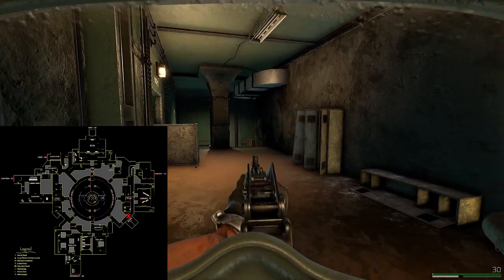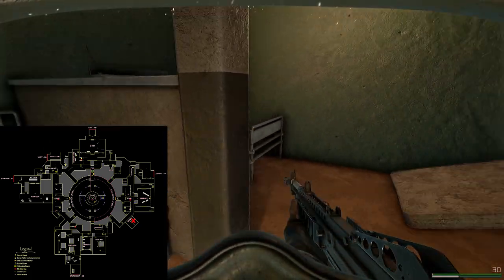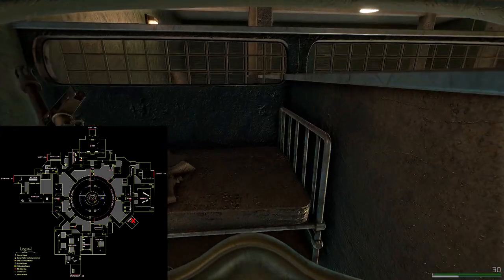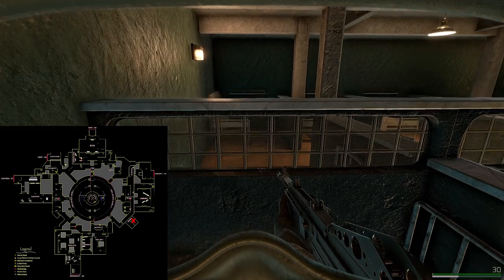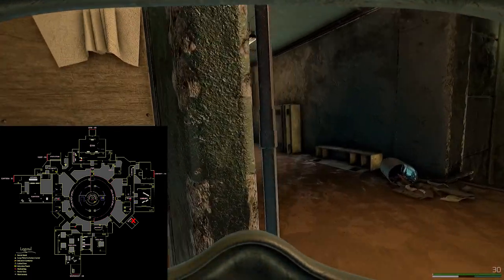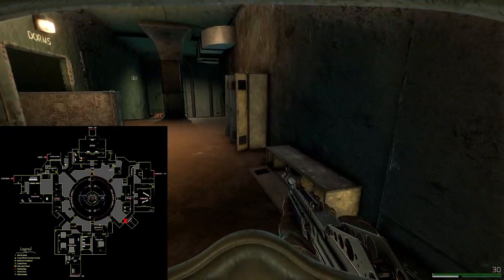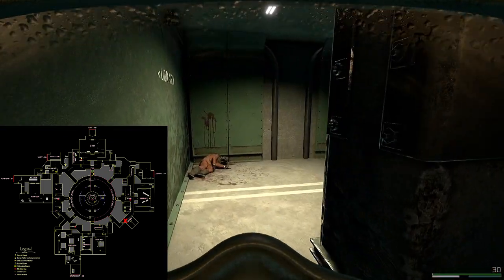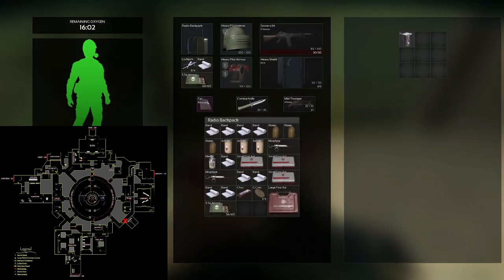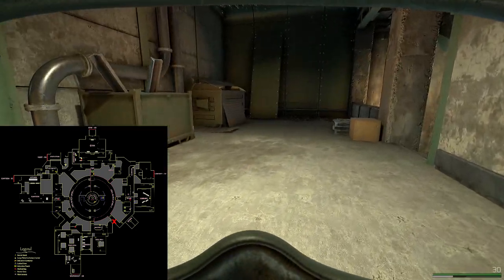We've made our way to Dorms — not a great location for looting. There's sometimes craftable stuff like industrial paper or chemicals, but generally I wouldn't suggest coming here for high-tier loot. I've never really seen full-blown fights in Prison either. It's a place people like to avoid, so sometimes you can capitalize on that, get in here, do a lot of looting, and get acquainted with the area.